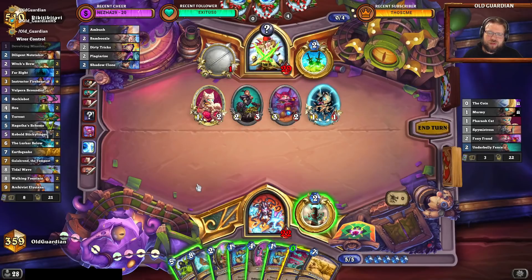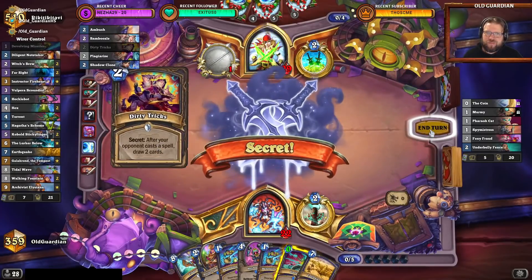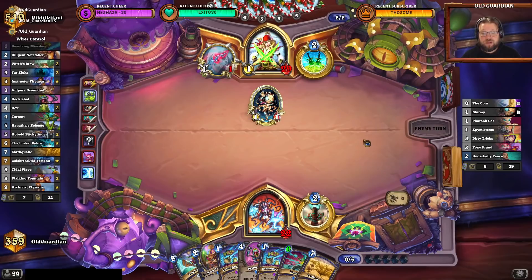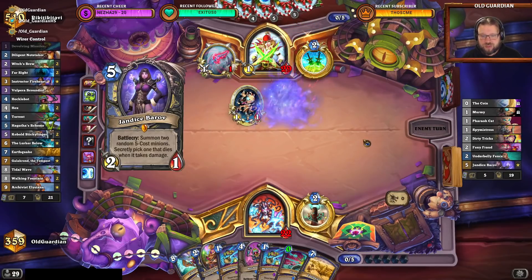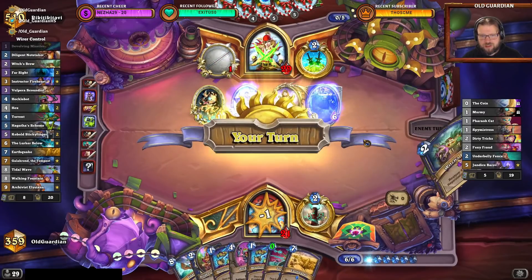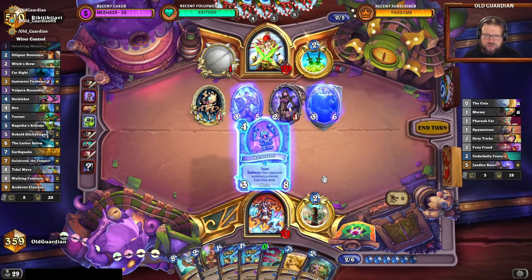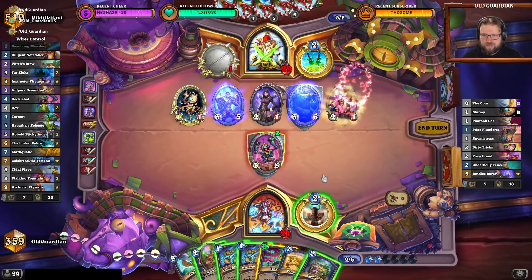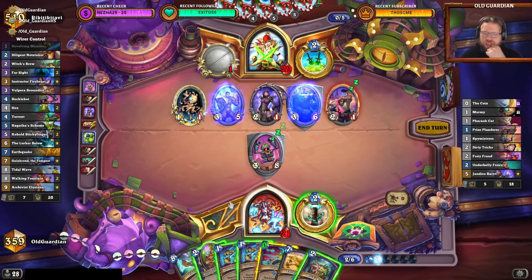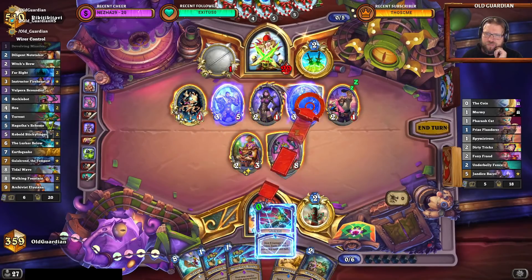Could I scheme these away? It's 7 damage on the board, I think I kind of need to avoid some of that. I'm going to scheme a little. I also wanted to play scheme into what I considered potentially a Plagiarize, because Scheme is relatively useless for them. But that was tough — maybe scheme was a mistake. Because that card now is really good there. I need to go to Earthquake next turn, but I need to get this Hecklebot out there to protect me a little. Notetaker Torrent — I think that works.